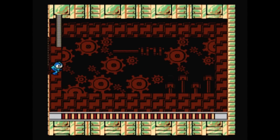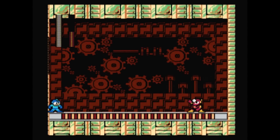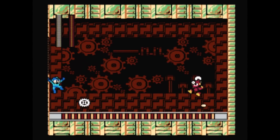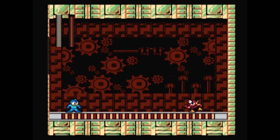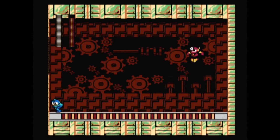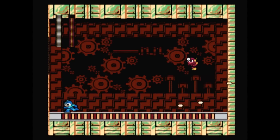Metal Man is pretty weak against the Quick Boomerang, but his attack pattern is simple enough that we can use the Buster just as well. Just stay near the left side of the screen and jump between the gears that he throws at you. Watch out for the screen flashing, as that cues a change in direction of the conveyor belt.